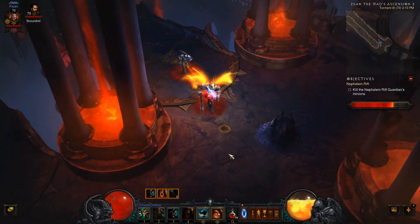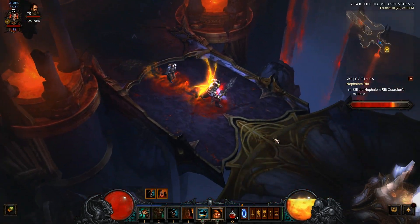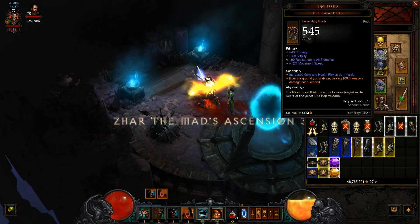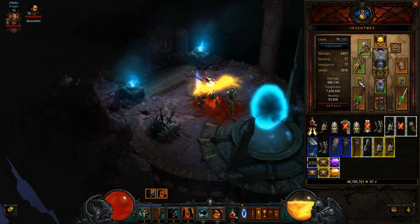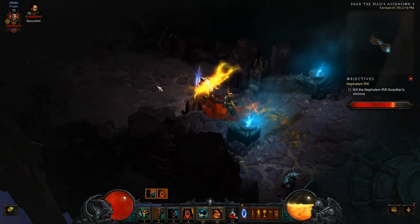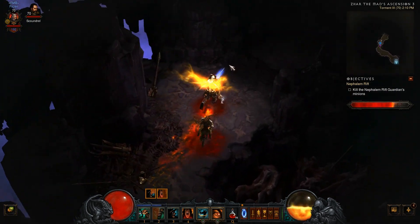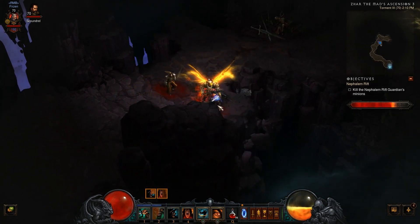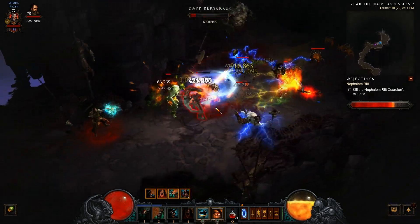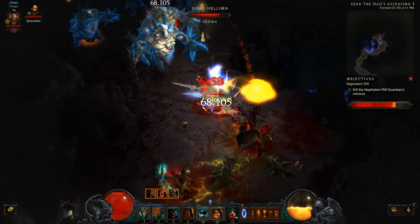I gotta say I was very lucky with drops recently — I got these new Firewalkers which are just insane, and I also had two trifecta rings just sitting in my inventory when I returned from a random run. You gotta have a bit of luck. This build is very dependent on items because it utilizes the Shard of Hate and the Fulminator, or possibly Thunderfury or Mad Monarchs Scepter. The Shard of Hate is the main thing — without it you wouldn't deal anywhere near this kind of damage.